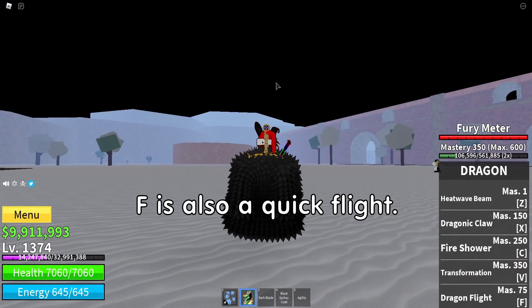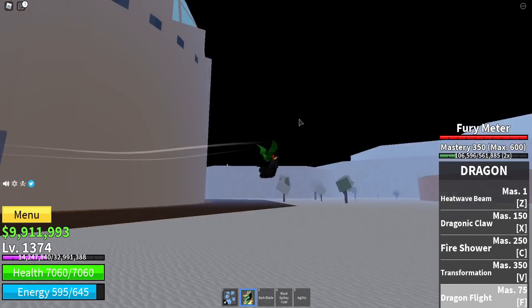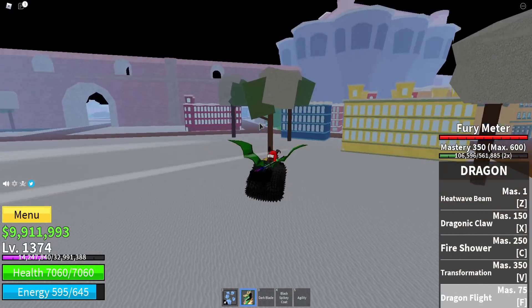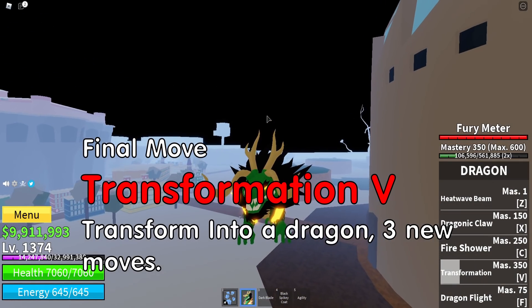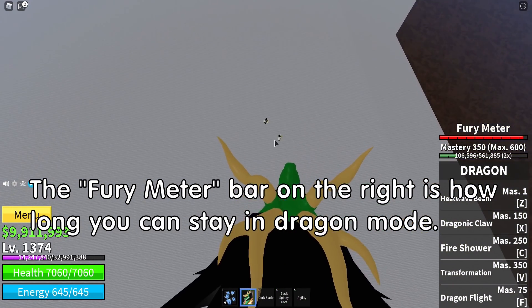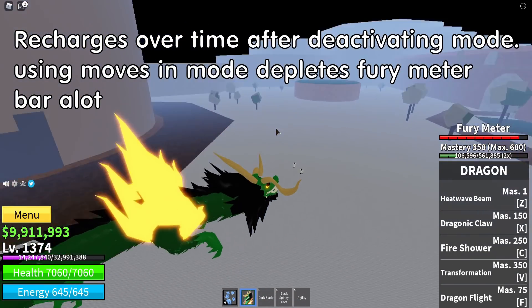F is also a quick fight move. Final move. The fury meter bar on the right is how long you can stay in dragon mode — it recharges over time after deactivating. Using moves in mode depletes the fury meter.